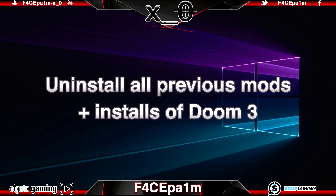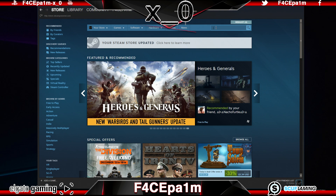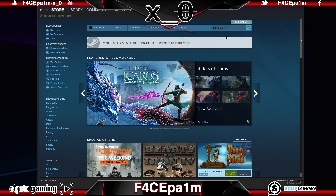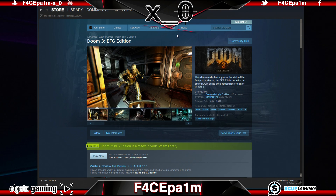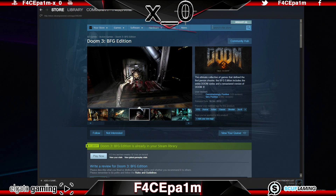Once any previous mods are all cleared out, download and install a fresh copy of the Doom 3 BFG edition from the Steam Store. This is the only version of Doom 3 that these VR mods will work with, and it goes on sale from time to time for around $6. But even at full price, it's a much more worthy purchase than a lot of the VR content out there right now.